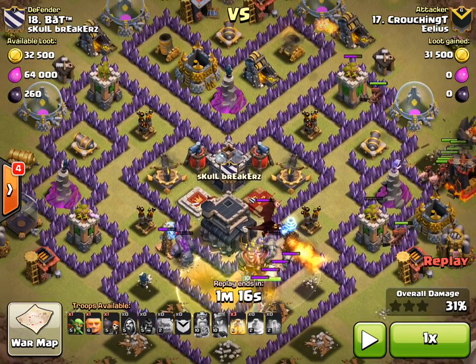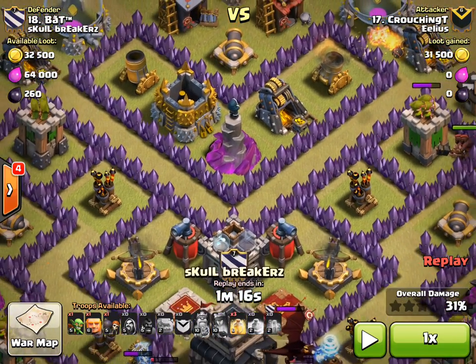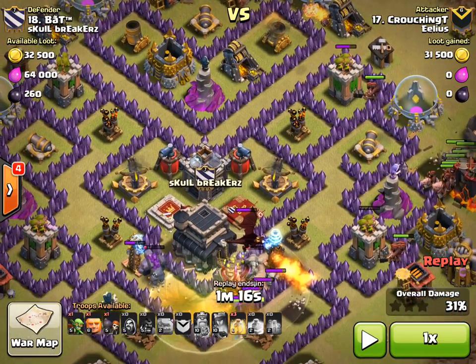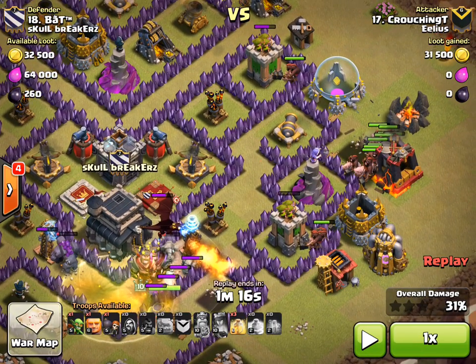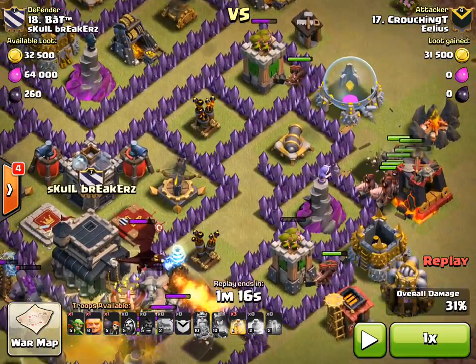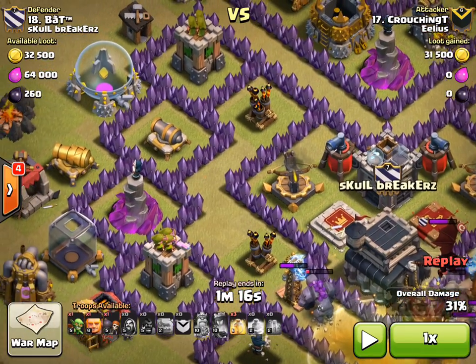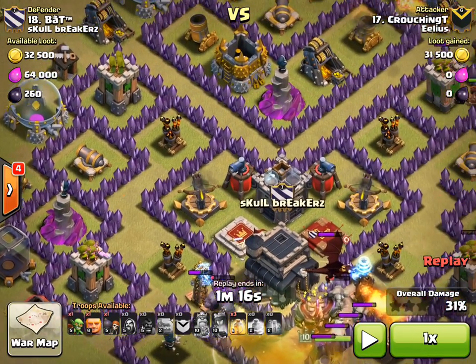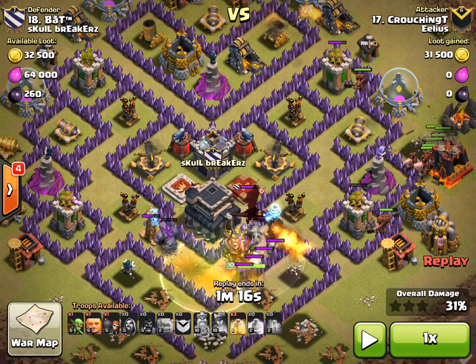Just looking at the base at this point — this is actually a slight design flaw of the V-Mote. You've got this little V at the top, but that's actually giving separation. So when Crouching T deploys his Hogs on the right-hand side, the Hogs stay in the whole middle section, go through the prime areas, and kill all of the defences on the other side before going up at the top. That V is almost forcing them to do that, which in this situation is actually very beneficial.